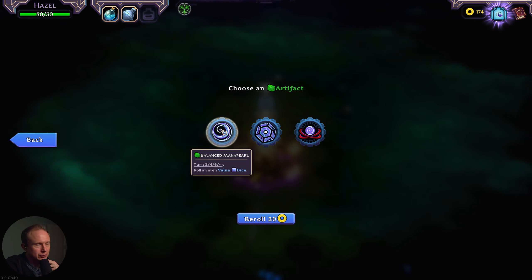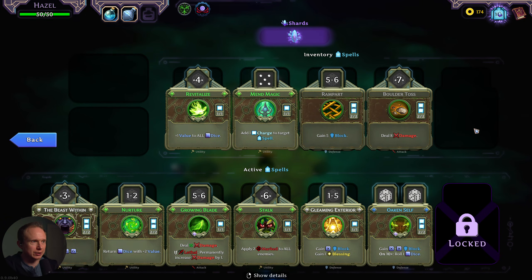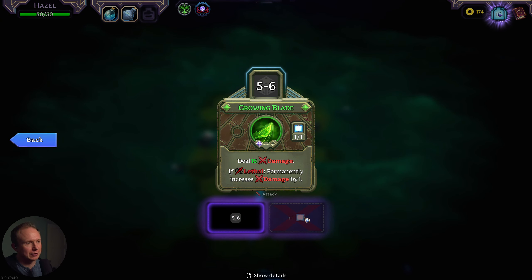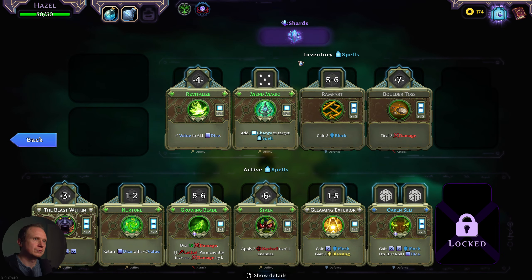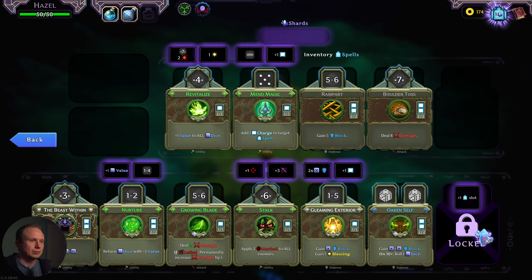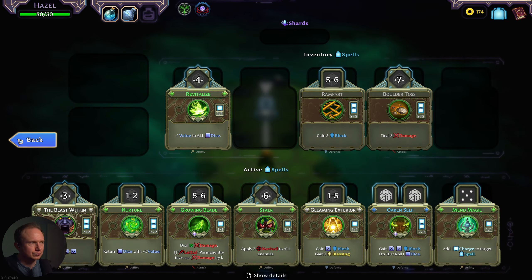On odd turns roll a die — that's pretty good. On even turns roll a die feels worse. Do we want a die every turn? One power on enemies is not a big deal — I think Ley Line Focus is the correct grab. Growing Blade already got upgraded — I made it a five or six, not an extra use. I think that was the right decision though, because when it was a seven countdown that was not working for us. Gleaming Exterior — I'm kind of liking the 2x block here. Let's spend the first one on this and get Mend Magic in.